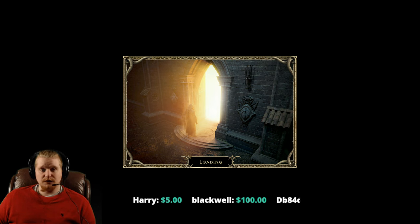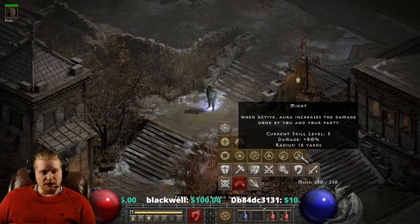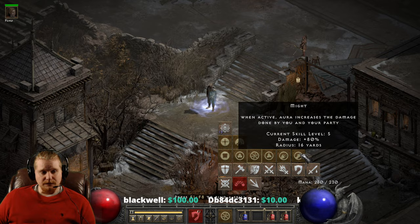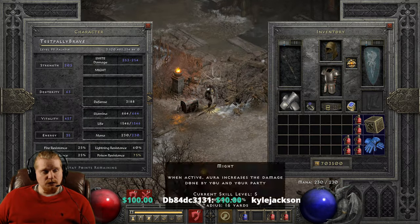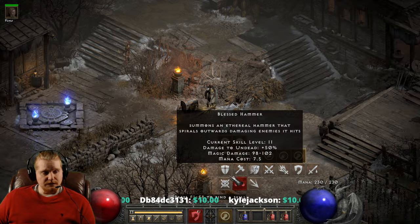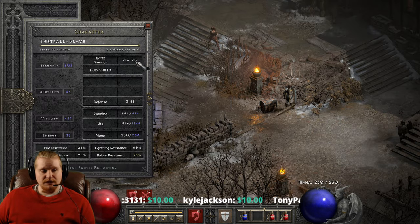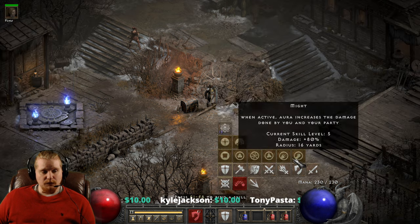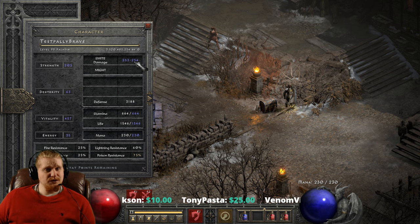Might functions very similarly to the way that undead damage does, except it applies to all damage instead of just undead monsters. So if we take our Might aura, which has 80% ED, we end up with an increase in damage. Right now we have 216 to 217 damage with our Smite, and when we put Might on with 80% enhanced, we go to 253 to 254. As you can see, it's not as big of a bonus as you might think.